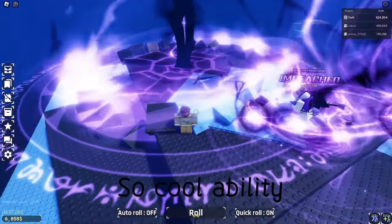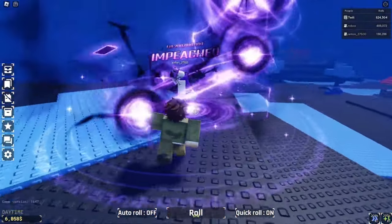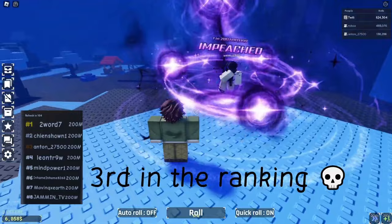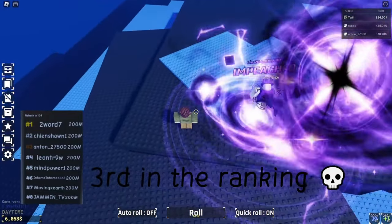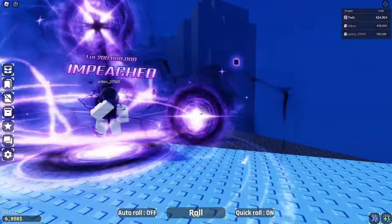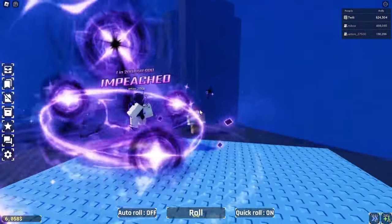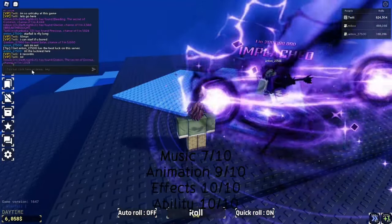The developers just went all out with this one. This is the second rarest aura in the game, and you could tell they wanted to show it. The ability that this aura has is crazy — spawning a massive dark sword out of the sky to strike onto the ground has to be one of the craziest things we've ever seen, and it just works perfectly with the theme of Impeached. Have you heard the music that Impeached plays? In my opinion it's the best soundtrack in the game, and hopefully one day you and me will have this aura.